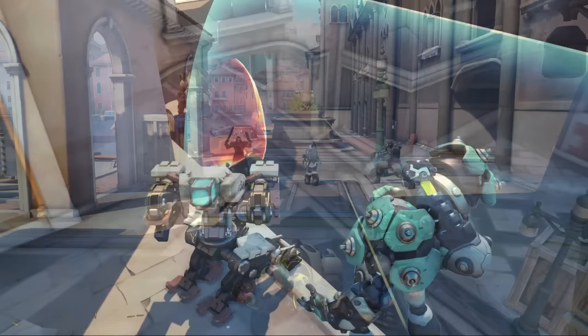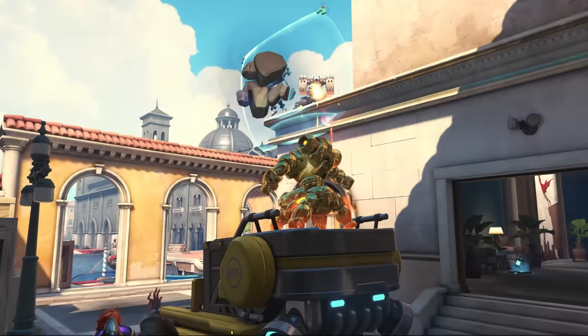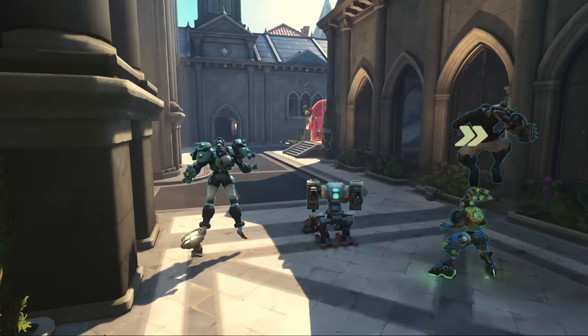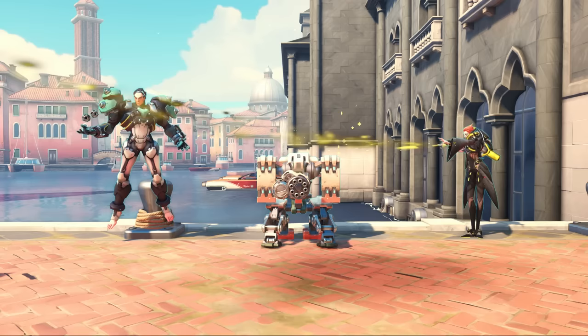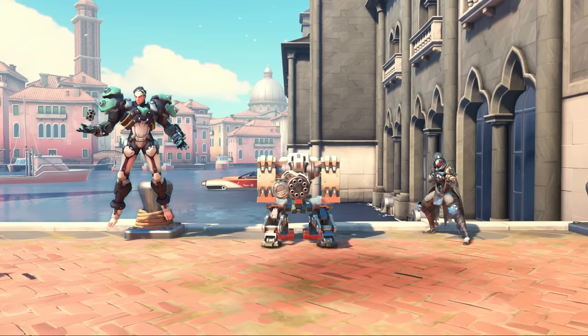Bastion's turret configuration allows him to lay on a constant stream of damage, forcing shields to be moved or broken. He also has high range, which most other double shield heroes lack. His tank configuration ultimate allows him to switch to a heavily aggressive playstyle, making him versatile on both offense and defense. As for support heroes, teams will often run Moira for guaranteed consistent healing, and for the second support it comes down to how you plan to play. Will you be defensive? Run Baptiste. Looking to be more aggressive? Choose Lucio. And if you're looking to be flexible, Ana is good at adapting on the fly, due to her utility and damage output.